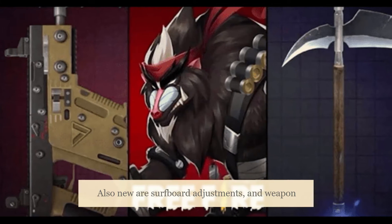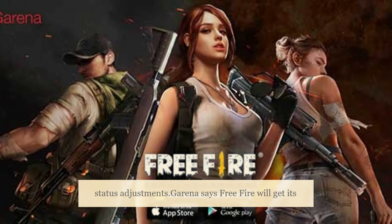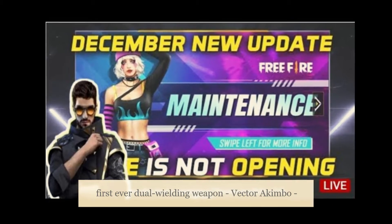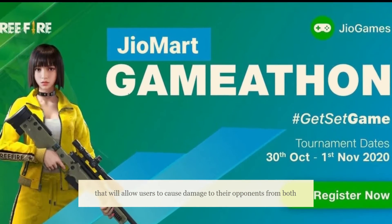Also new are surfboard adjustments and weapon status adjustments. Garena says Free Fire will get its first ever dual wielding weapon, Vector Akimbo, that will allow users to cause damage to their opponents from both hands.